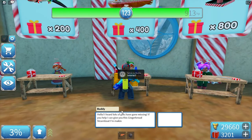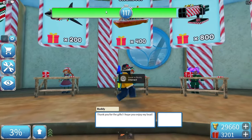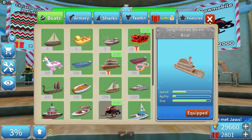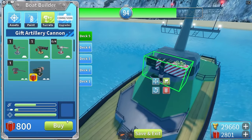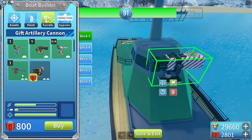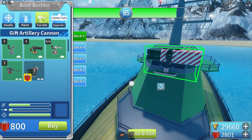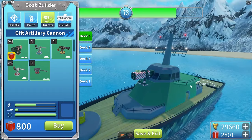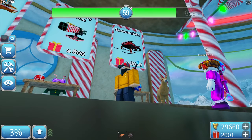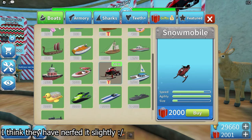Next is the gingerbread steamboat — you buy it from the elf NPC or through the shop. We also have the gift cannon — I placed it on the boat, it's more of a launcher. Finally, the snowmobile costs 2,000 gifts, which is a lot — it took me about seven hours to grind for all of this.